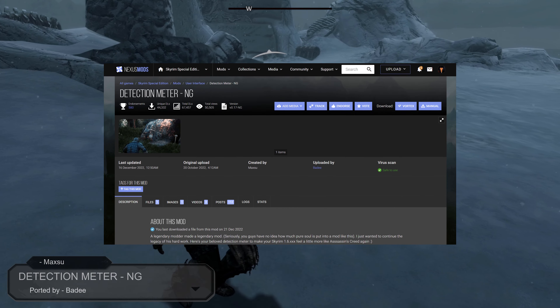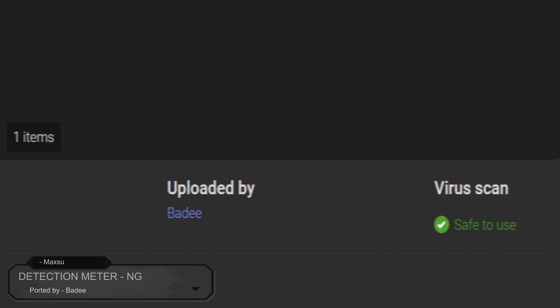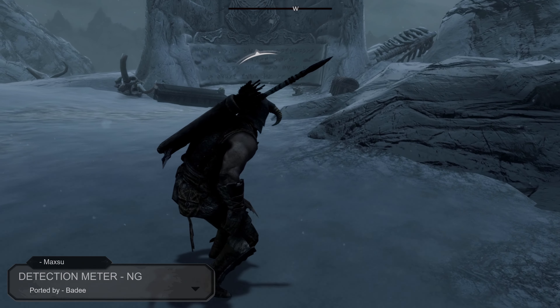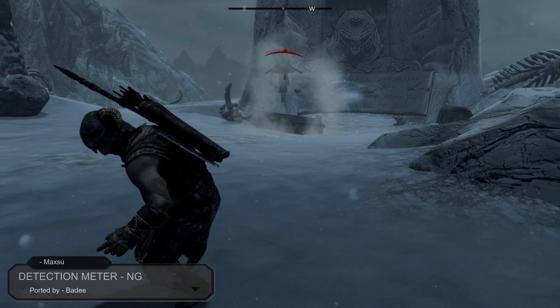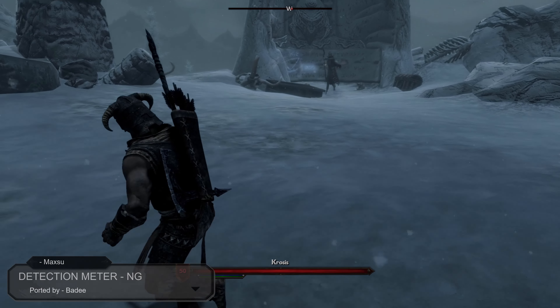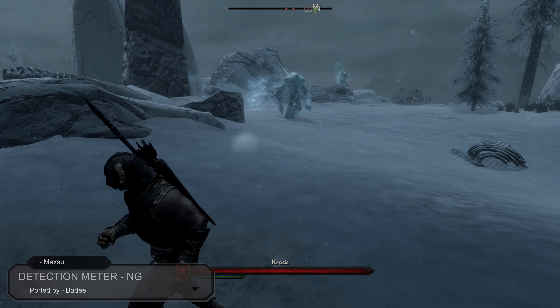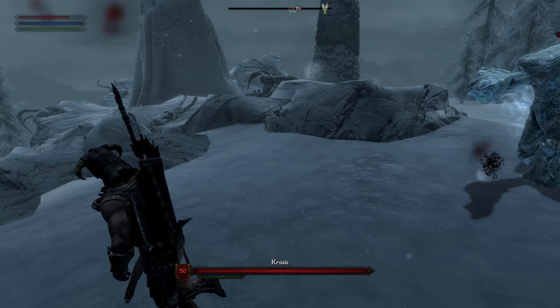Detection Meter NG, created by Maxu and uploaded by Baddi. This mod adds a 360-style detection meter, white for non-combat detection and red for combat or hostile detection. Detection Meter was originally created by Maxu and ported to Anniversary Edition by Baddi. Everyone should have this mod — it completely changes the meaning of stealth.